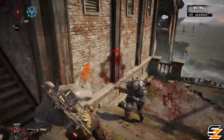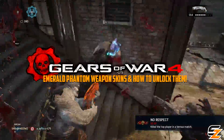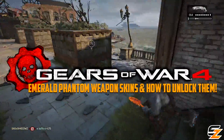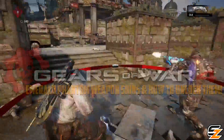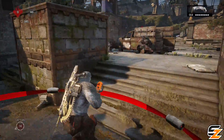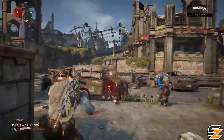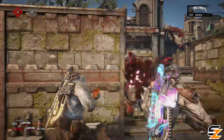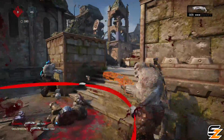Hey guys, Shadows here, welcome back to another Gears of War 4 video. Today we are going to be discussing the Gears Esports Emerald Phantom Weapon Skins and how to unlock them in Gears 4. Recently, the Coalition studio announced the next Esports Gears unlockable weapon skins set in celebration of the upcoming Las Vegas Open, the last event of Esports Season 1.